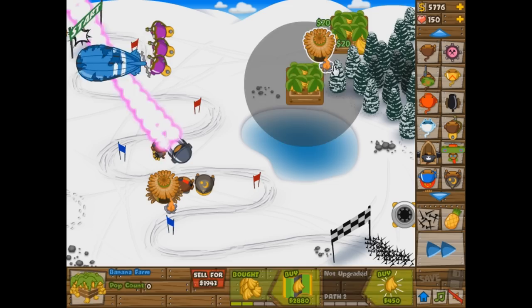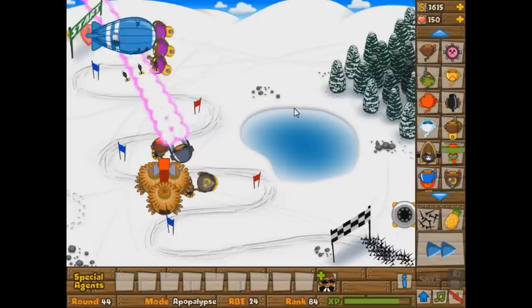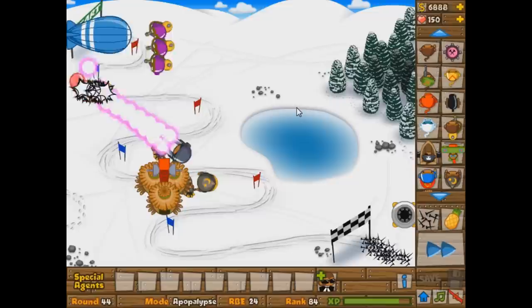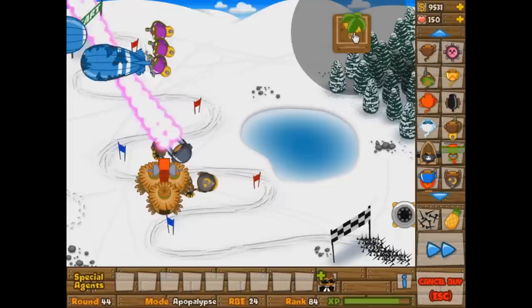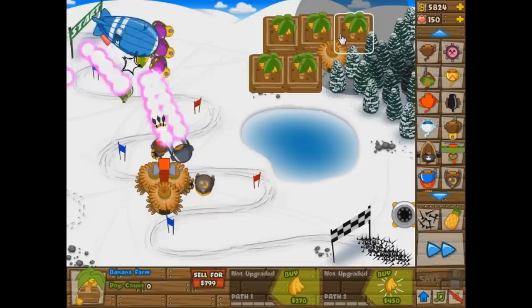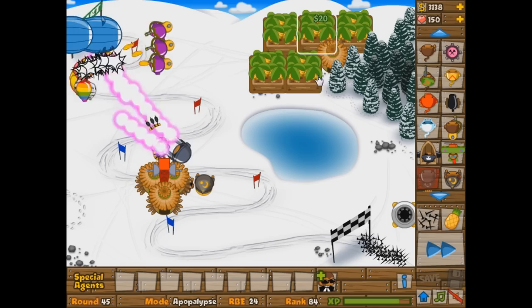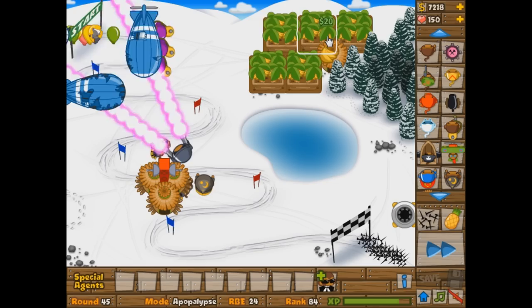Now we've got the Robo Plasma. On round 43, you've got multiple MOABs coming out all over the place. The best way to do this is to sell your farms once you get enough money for the Monkey Town — because now you're going to notice we get 50% extra money on everything we're currently getting. It's a lot of extra money, a lot better than farming at this point in the game. And with any extra money you don't need, you can start getting a bunch of farms going. Look at that money — it's ridiculous!